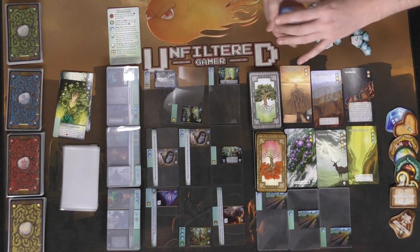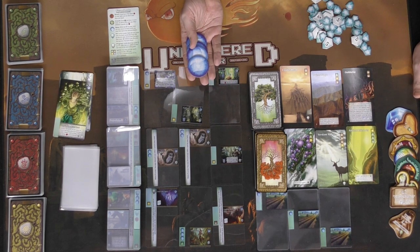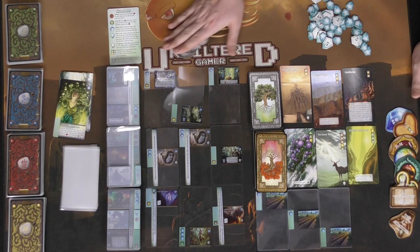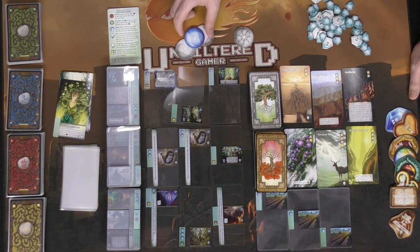There's also these little tokens here that give you currency, but only if you goof. They'll start face-down like this and that determines who the first player is. You flip one of these over if you goof, and the way goofing works is pretty interesting.